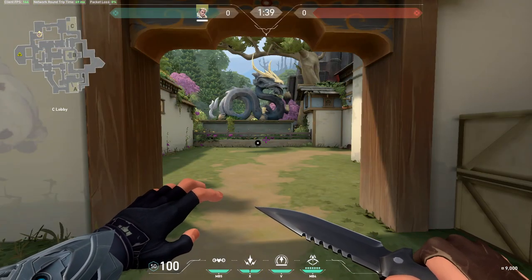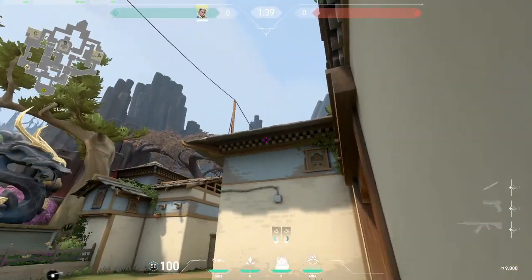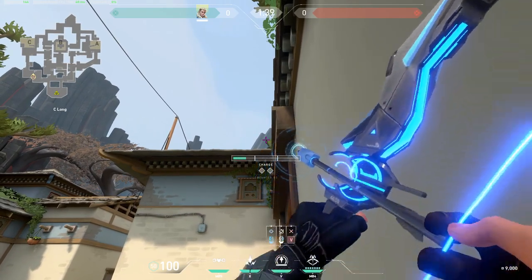A very simple arrow for C that scans pretty much everything. You go into this corner, you're going to see a leaf sticking out here, you're just going to aim at the leaf, second charge.